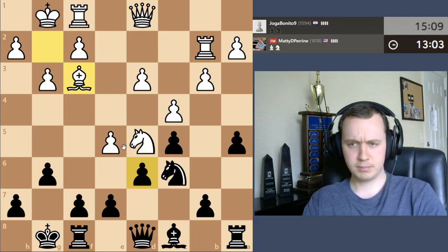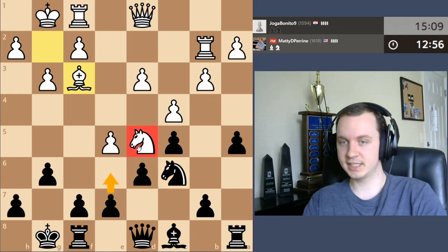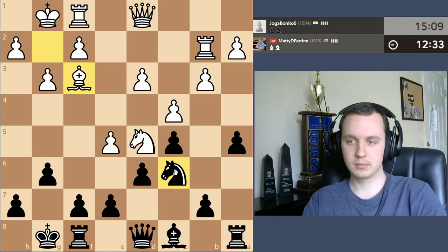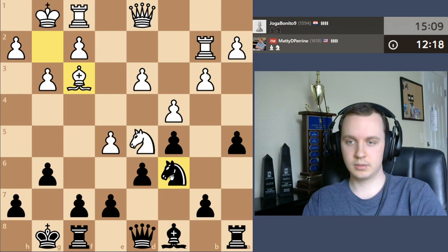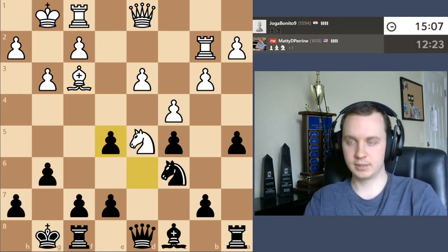So the bishop takes back. Knight takes is still fine — doesn't double my pawns or give me any weaknesses. Taking with the pawn though, followed by playing maybe e6 kicking the bishop out, could also be a perfectly fine way of playing. Even bishop h3 first, move the rook and then take the pawn would be okay. Taking with the knight and not doubling the pawns is also fine. I really do think both options are good. I kind of want to take with the pawn because it's going to be a bit more interesting.